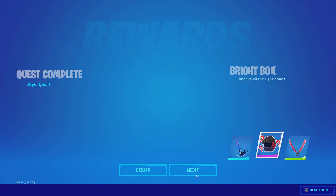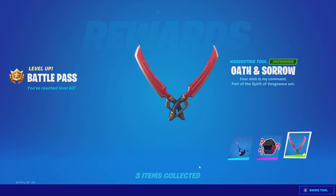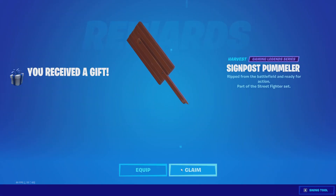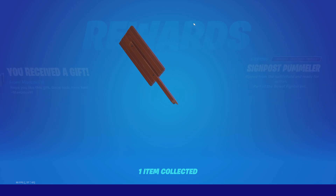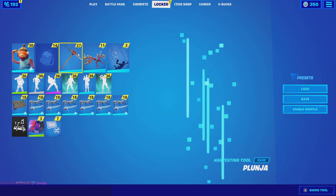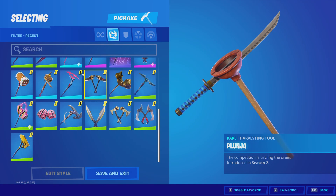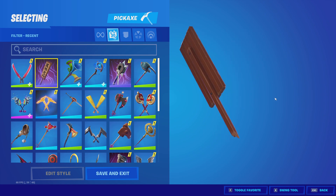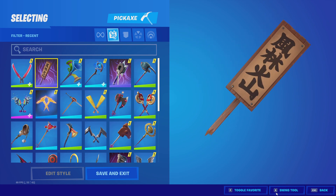What's up guys, tier 63 in the battle pass menu with the gift — thank you so much! The signpost pummeler, oh that's sick, I'll look at that in just a second. The shop doesn't change for 33 seconds, let's see what we got. The signpost pummeler — yo, this is actually so clean!